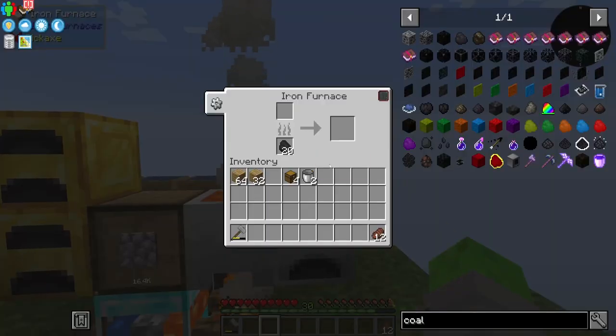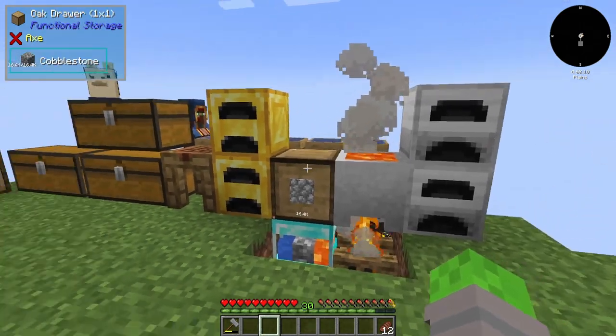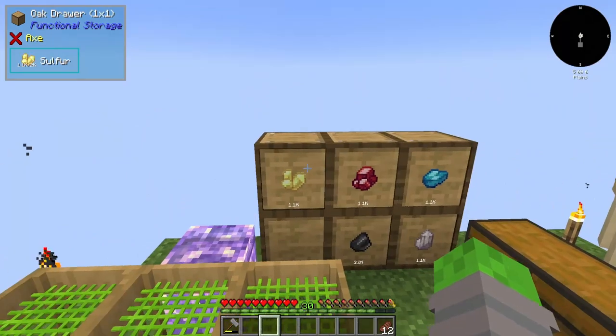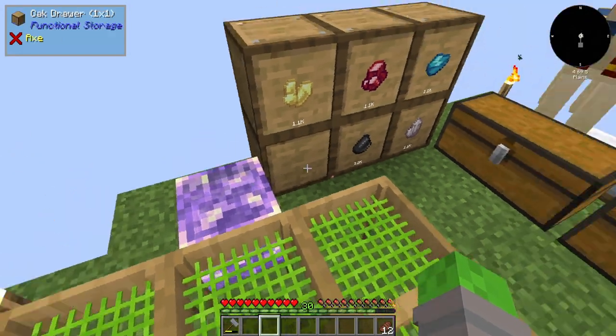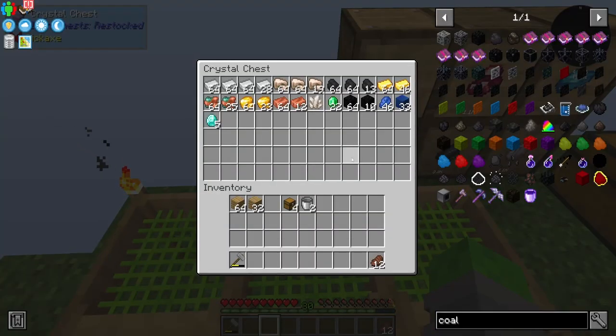I've made a few changes around here — I have gold furnaces now with some upgrades, iron furnaces set to the side, and some drawers for items. This here is a crystal chest — I basically upgraded a regular chest over and over again until we got a crystal chest, and I've been storing items in it. As you can see, I've been sieving a lot of materials so we're looking pretty good on iron.